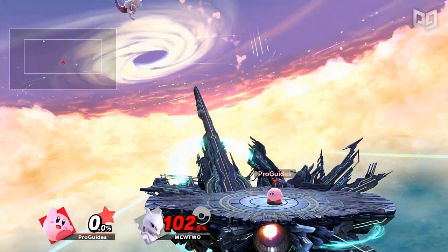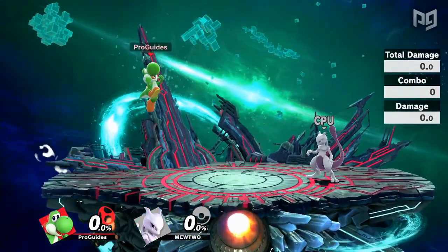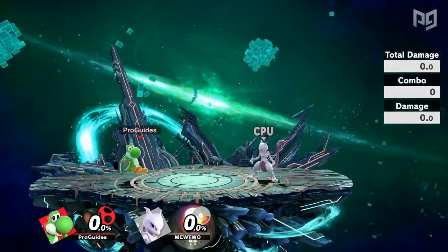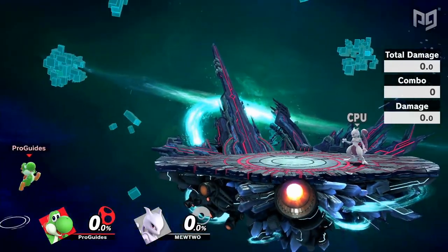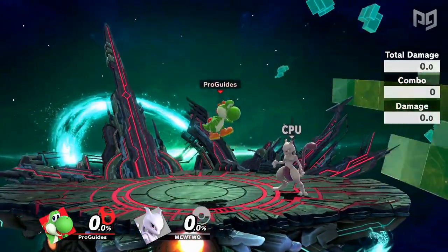Improving movement speed values is actually very rare in Smash patch history, but it has happened. Improving a character's run and/or dash speed not only grants them a better ability to traverse the stage, but this can unlock new combos as well. Many combos require a character to either follow up on the ground or move on the ground first to set up positioning for an aerial, so a ground speed buff can be very beneficial. Air speed also affects combos, and it can have a huge impact on a character's disadvantage state and recovery.